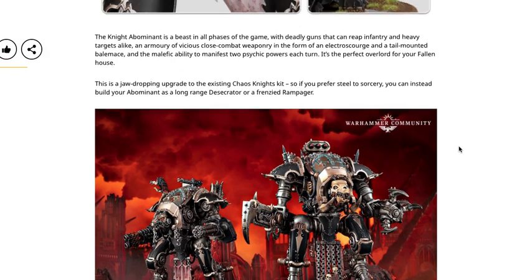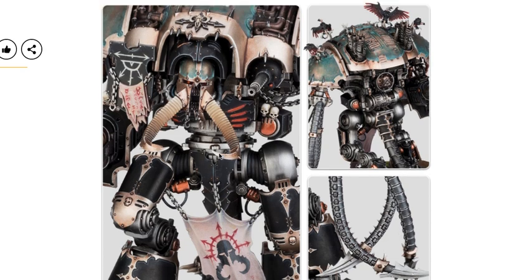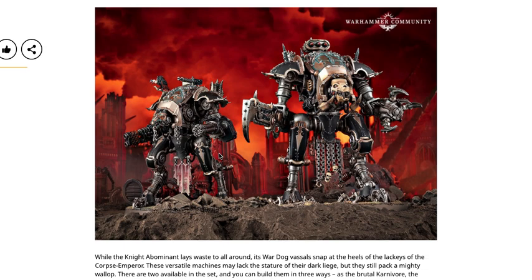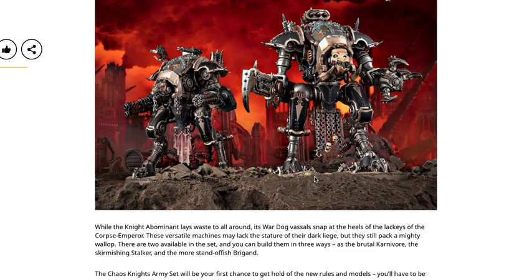The Knight Abominant has the malefic ability to manifest two psychic powers each turn — a jaw-dropping update to the existing Chaos Knights kit. If you prefer steel to sorcery, you can instead build your Abominant as a long-range Desecrator or a frenzied Rampager. This is the current Rampager or Desecrator kit with an upgrade sprue inside, much like what they've done for the Imperial Knights. It includes extra options like birds on top, the big mace arm, whip arm, new gun pieces, and new helmets.